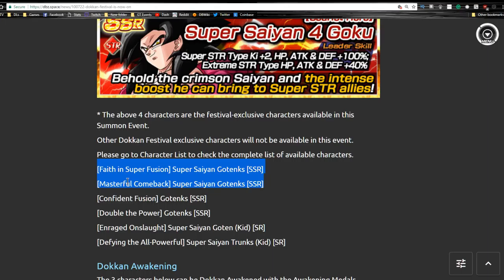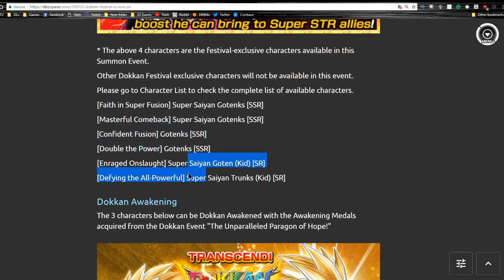We also have some other really good units on the banner. There are two Super Saiyan Gotenks variants - one Physical and one Strength. Then we have two base form Gotenks - one Strength and one Agility. And then we have the Goten and Trunks cards that both Dokkan Awaken into Super Saiyan Gotenks. All these cards are actually really good.